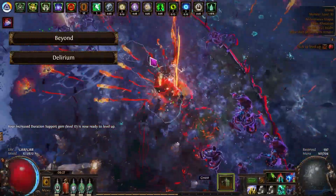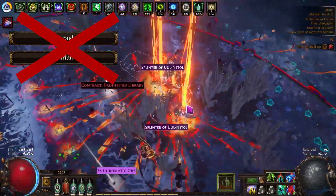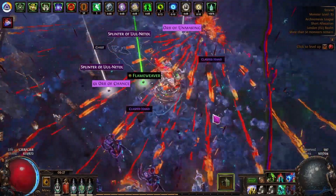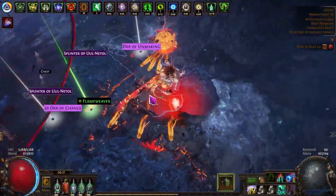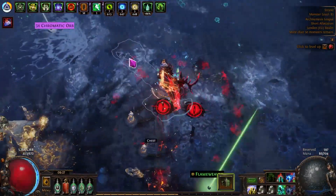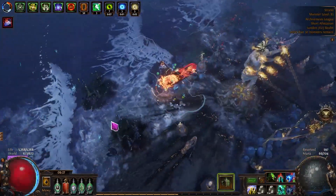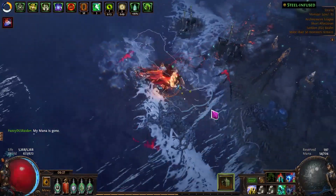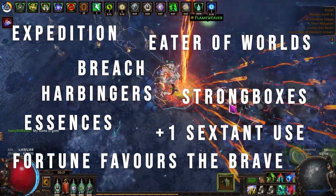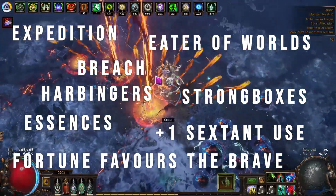My strategy doesn't include the main two juicing points of a lot of other strategies: delirium and beyond are both out the door. There's also no annoying sextant or map rolling — I basically alt my maps to get half decent quantity, make sure there's no map mods that are going to break the map, and then just roll any three sextant modifiers. In a nutshell, we're chain running T16 maps with the usual Eater of Worlds influence, running atlas passives for breach, expedition, strongboxes, essences, the Eater of Worlds nodes, influence pack size, sextant use, and some map nodes with the leftover points.